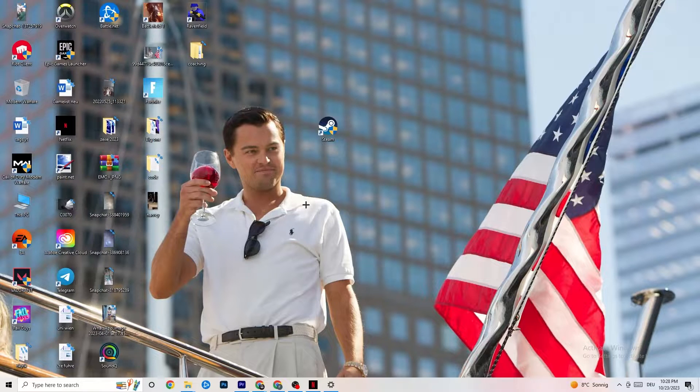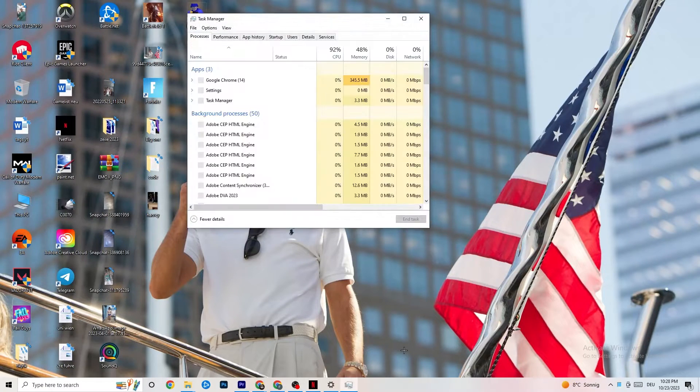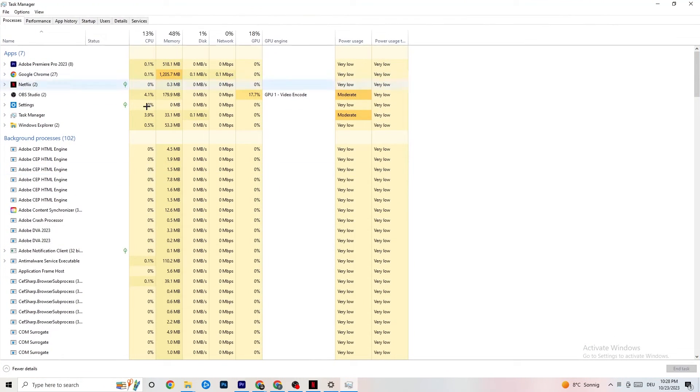The next step, if that doesn't work, is to navigate to your taskbar, right-click it, and hit Task Manager. Maximize it so you can see it better. Navigate to the top-left corner and check that you're on the Processes tab. As you can see there is GPU and CPU usage — if there is high CPU or GPU usage, something is taking too much performance from your PC. Go to apps and background processes not related to your drivers or Windows, right-click any that are running in the background, hit End Task, and do this with every application or background process taking too much GPU or CPU power.